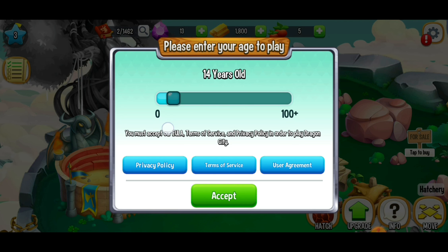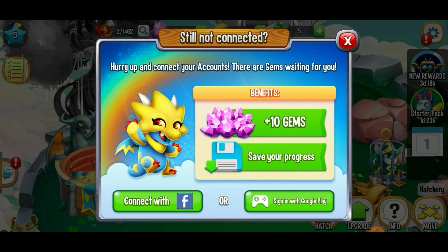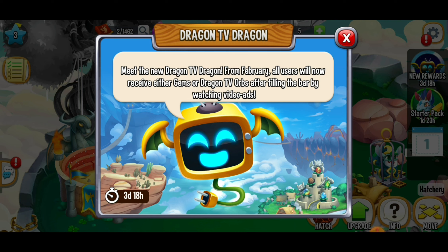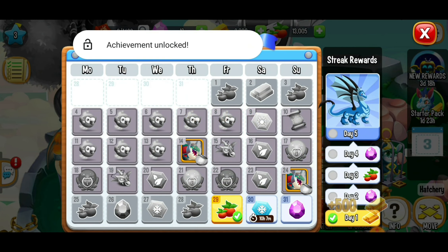The game is asking us for our age. Toasted Gamer Boutique likes to keep this mysterious. Then it's asking us to connect our accounts — if you want your progress saved, make sure to connect here. You'll also get 10 free gems if you connect. There's also the Dragon TV Dragon feature: all users receive gems or Dragon TV orbs after filling the bar by watching video ads. You need to be playing for 21 days to access Dragon TV, so we don't have it yet.